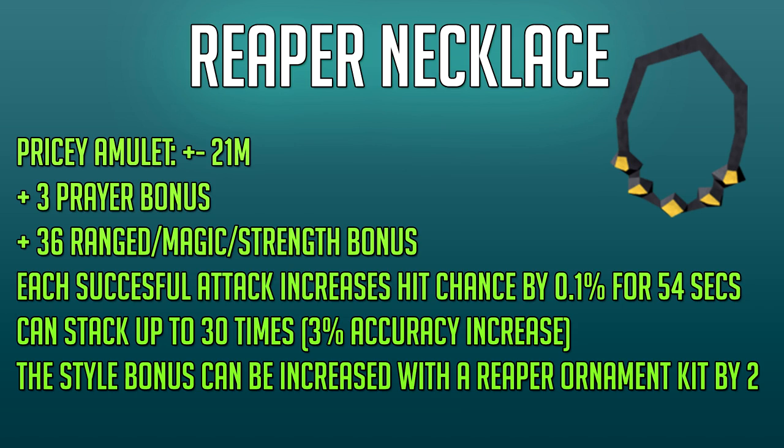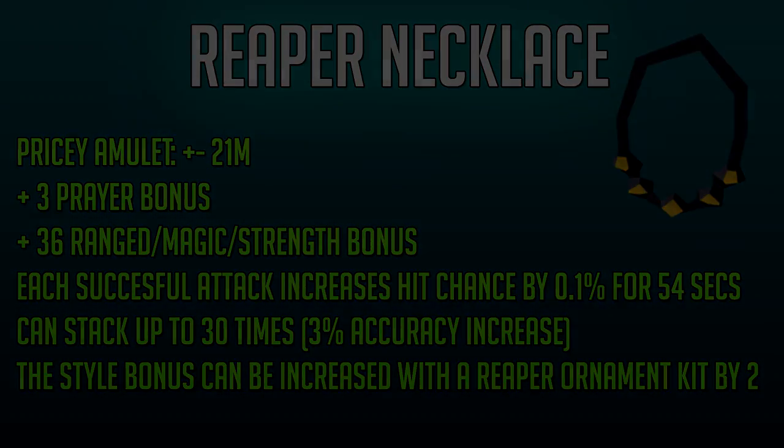The style bonus to ranged, magic and strength can be increased from 36 to 38 with a Reaper Ornament Kit, turning it into the Reaper Necklace Ornament version. It's up to you if it's worth the price, however.